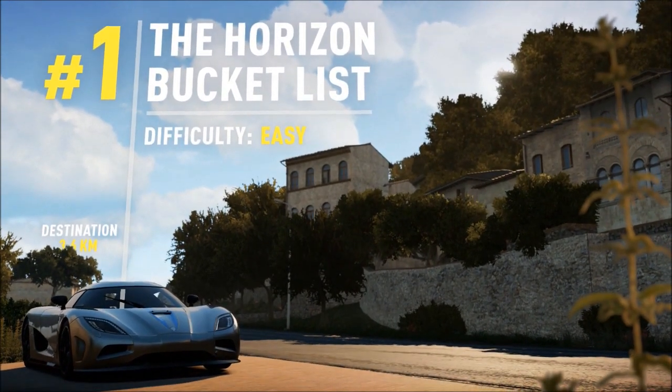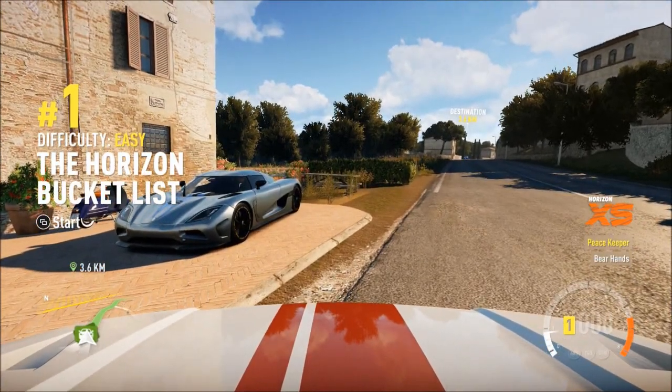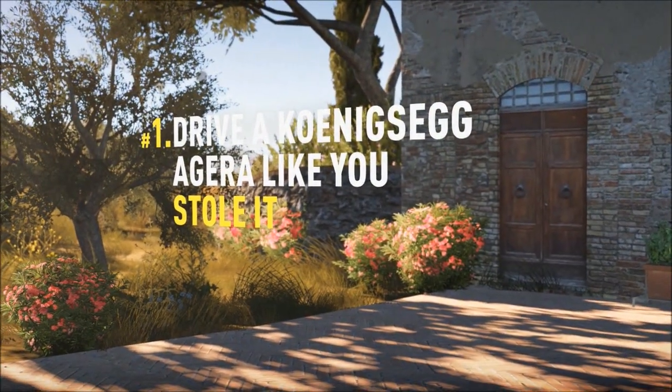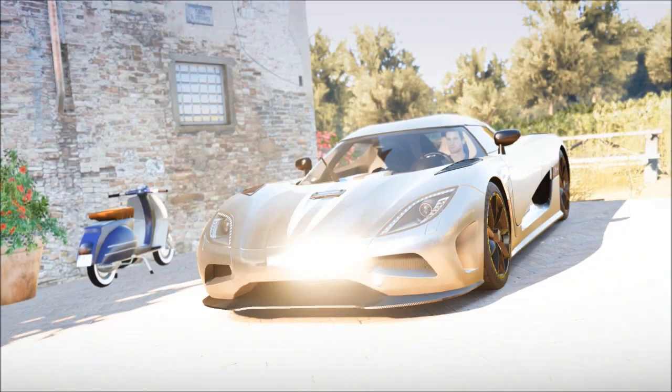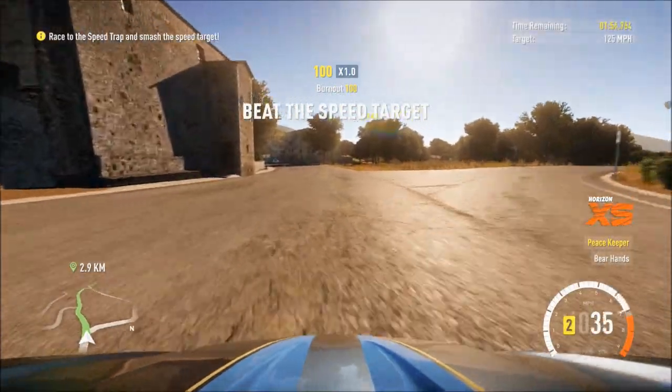This bucket list is just a taster of what you can expect from the real game. We start off with one of the three cars you get to drive in this whole demo: drive a Koenigsegg Agera like you stole it. That sounds like a perfect example of my driving style — I drive everything like I stole it.